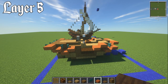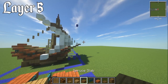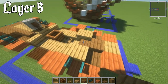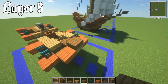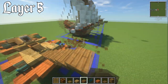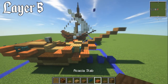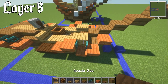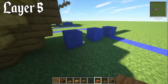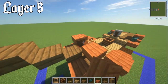For layers five and six — they're pretty much exactly the same — first we're going to complete the bowsprit. We've already got two slabs, so continue for seven slabs total in this direction: one, two, three, four, five, six, seven. That finishes up that part nicely. Then have an acacia slab on top of the warped fence gate, then go up another one and go in as well, so you end up with a slab right there.